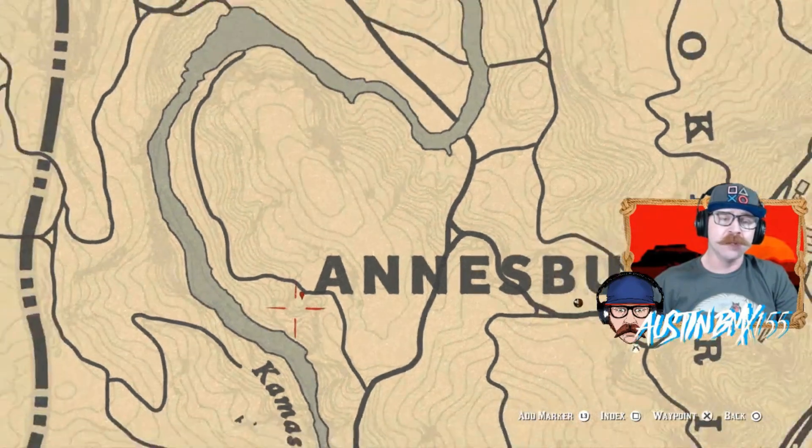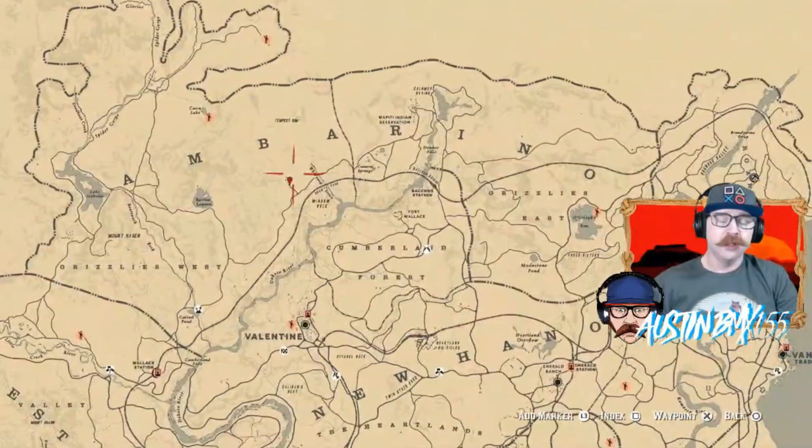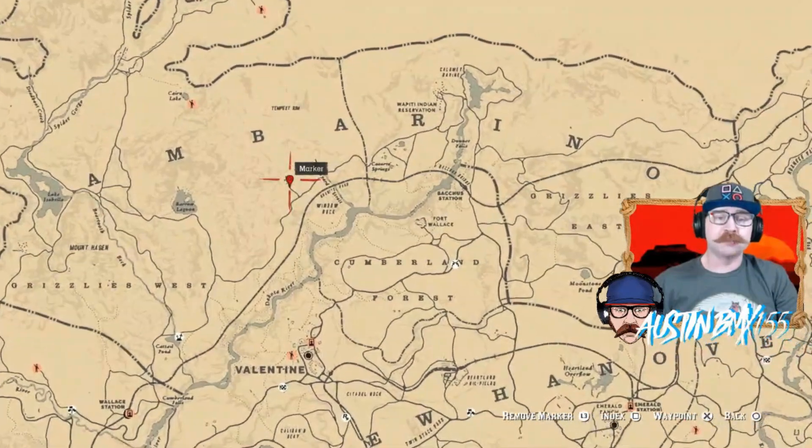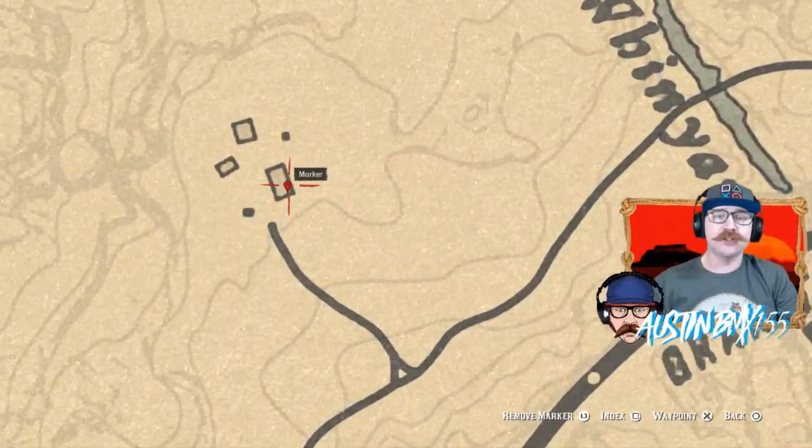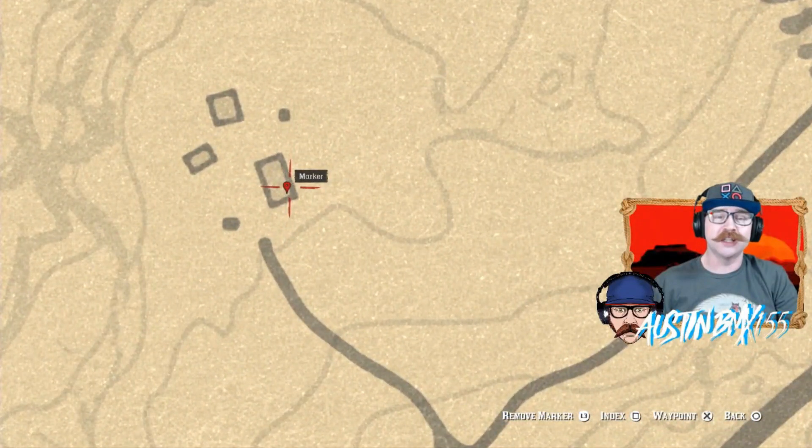Your next spot for the day is right up here at Chez Porter — a little ranch above Window Rock. Cruise on up here, go inside the main house, and inside one of the main rooms, inside the cabinet, there is your second spot for the day.